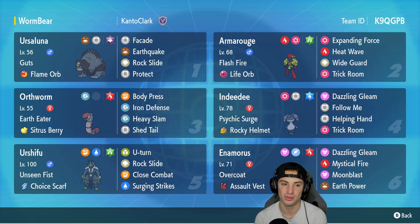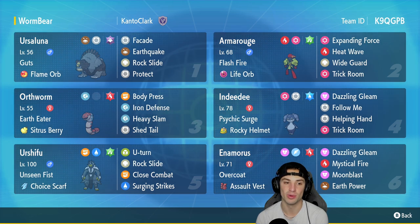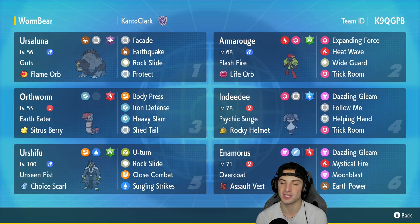This team gets started in the top left corner with Ursaluna. Ursaluna is a solid trick room Pokemon and it hits like an absolute truck. Once its Flame Orb gets triggered it has Guts as its ability, and its four moves consist of Facade, Earthquake, Rock Slide, and Protect. In our second slot we got Armarouge, and Armarouge is top tier especially when it's paired up with Indeedee.